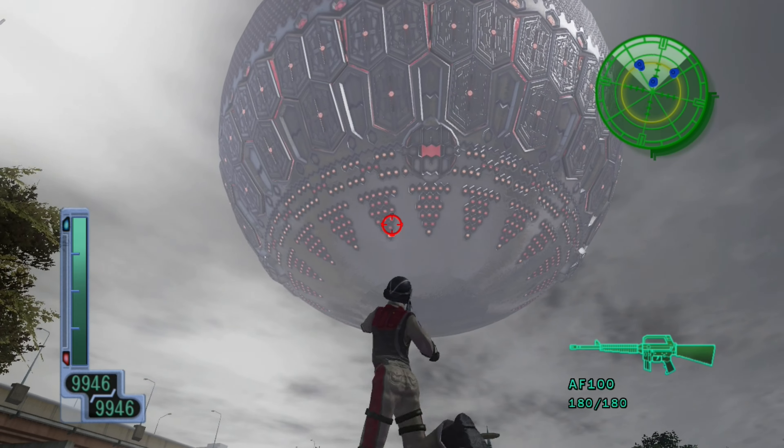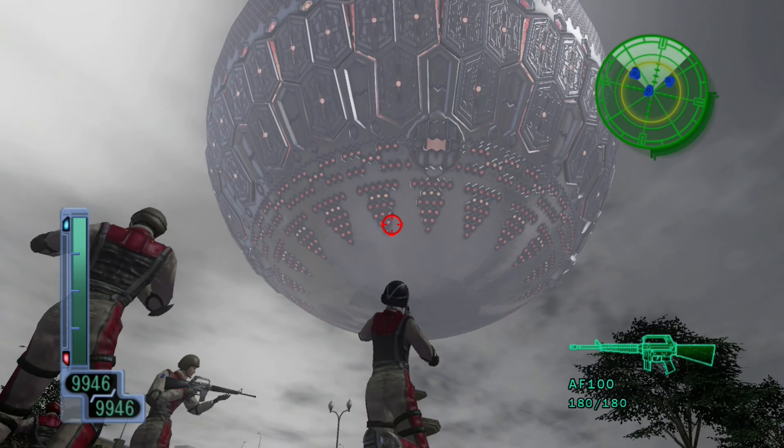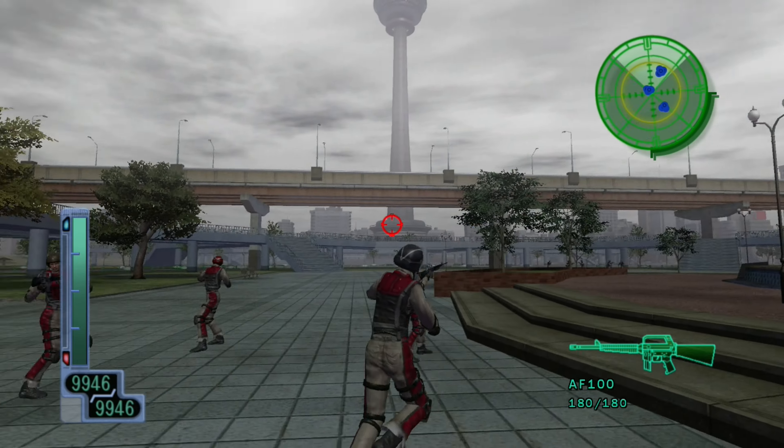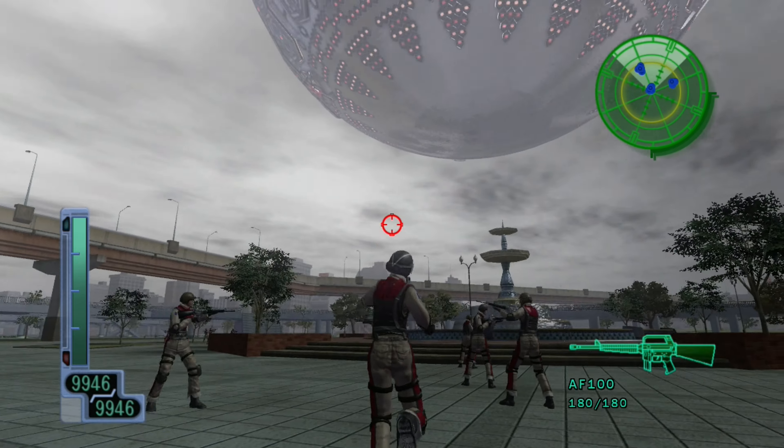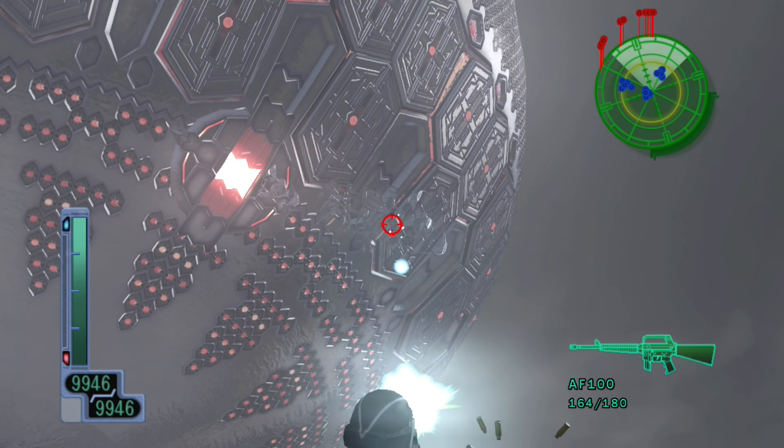Here we go — and a gigantic mama ship! Let's go. Good thing we got a bunch of buddies as well. It's always useful so we don't get as swarmed.